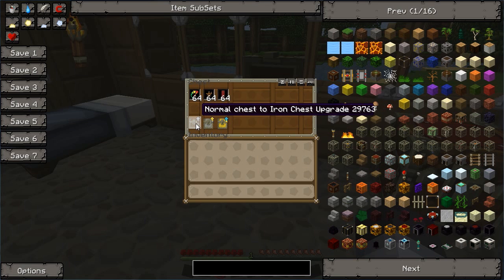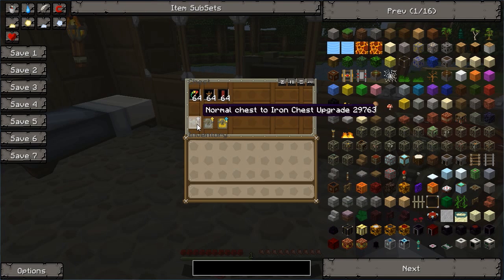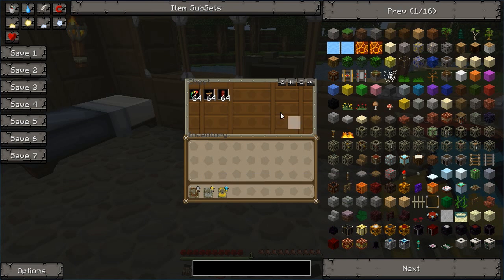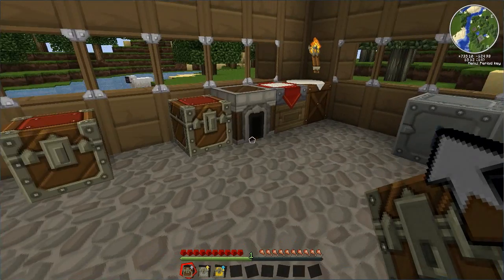Unfortunately when you press R on these they don't show you how to make them. You are going to have to go over to the TechIt Wiki and type in 'iron chest'. This should bring you to a page with all the various different chest upgrades that you can get within TechIt. You can either make the upgrade, or if you want to immediately have a bigger chest you can craft the chest before you place it. I usually already have a chest down and then decide I want to upgrade it.